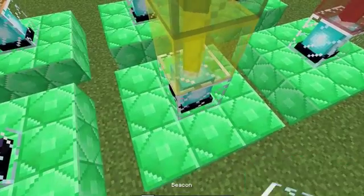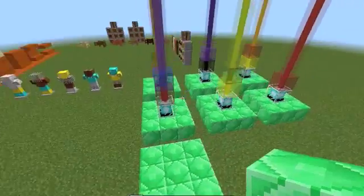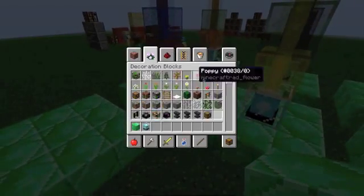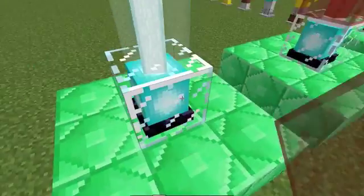The next biggest thing is coloured beacons. You can use them with either the normal stained glass, and if you wanted, say, a red one — this is going to be the base — then you'd have to shift-click on top of it and it'll turn it red.